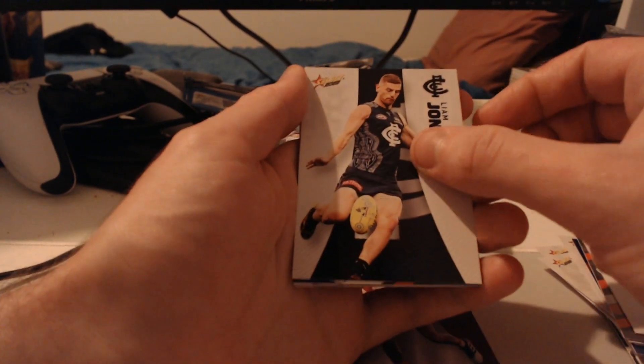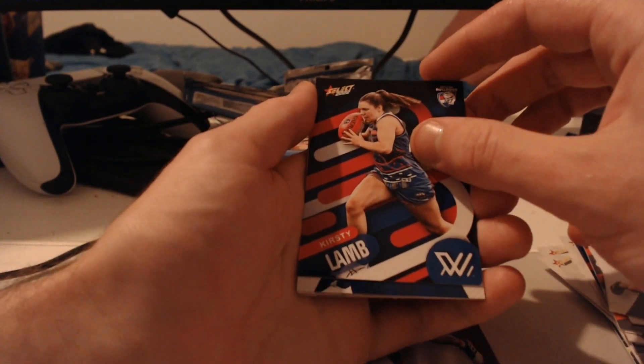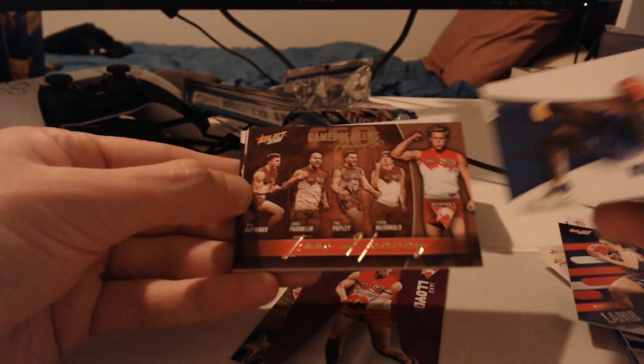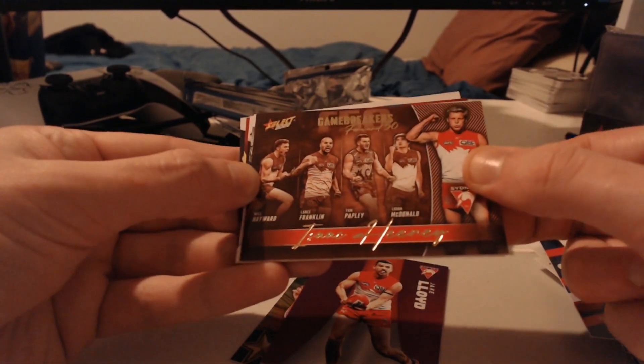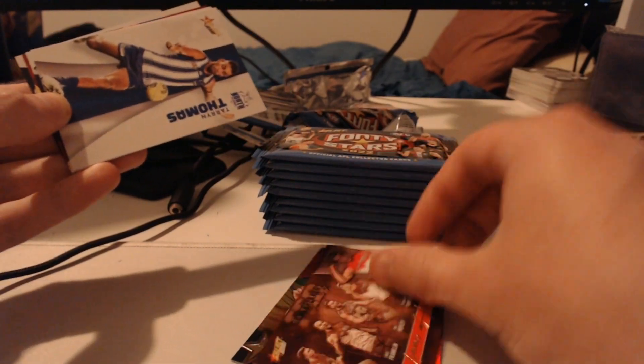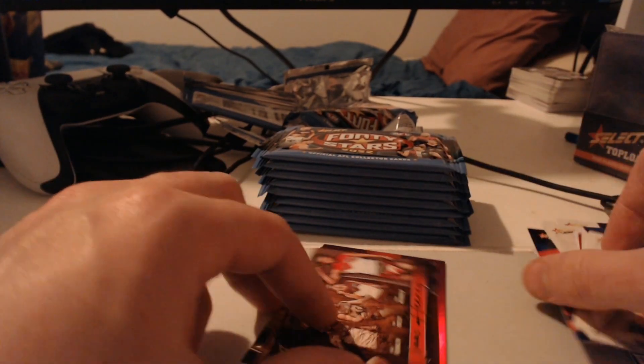We've got Dyson Heppel, Liam Jones, Kirstie Lamb, Nick Natanui, and we've got ourselves a Game Breakers — Isaac Heaney. That's a cool one. Heaney's playing really well this year, so hopefully that is one that is new and we can chuck into the folder. The good thing about these pack openings is that chucking all the new cards into the folder is really helpful stuff, especially now that I've actually organised it.